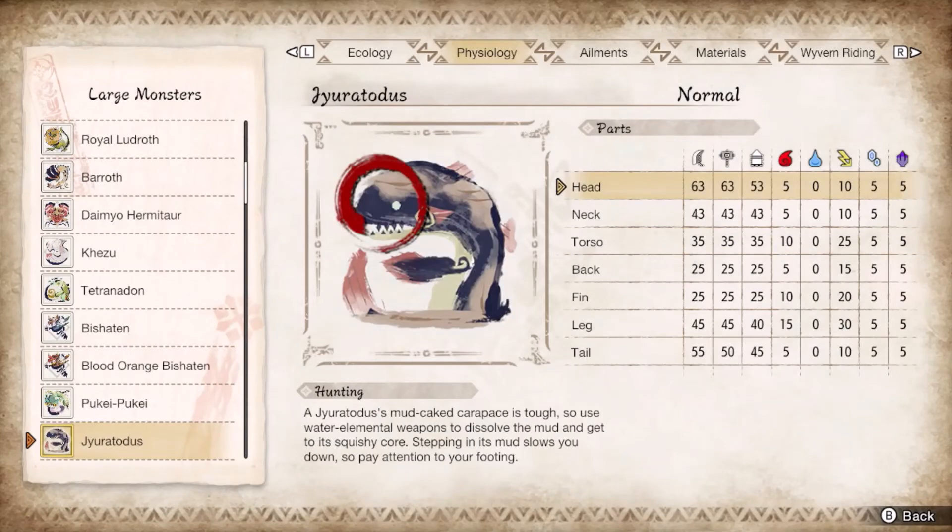Jyuratodus toggles between thunder and water as its weakness, with its head and tail elevated out of reach from the standard super phials. Breaking the muddy parts will not get it out of the water mid-dive. Axe Hopper will let you line up your supers, just don't get caught by its double tail spin. Practice reacting to its roars mid-dive since they lack any noticeable windup.